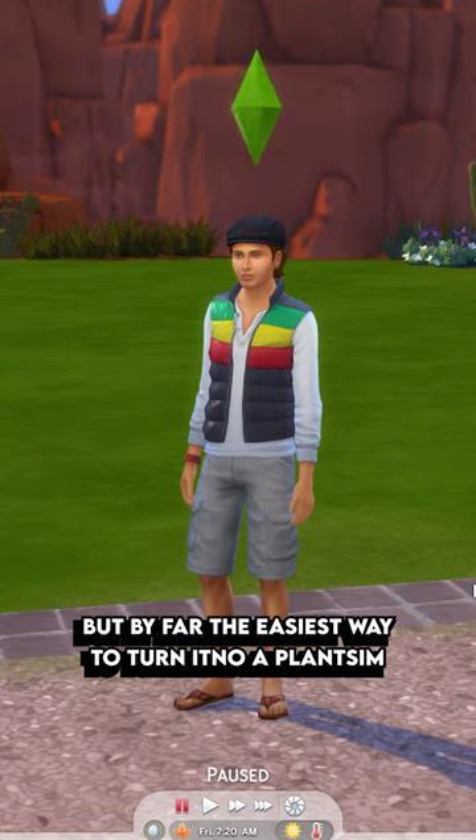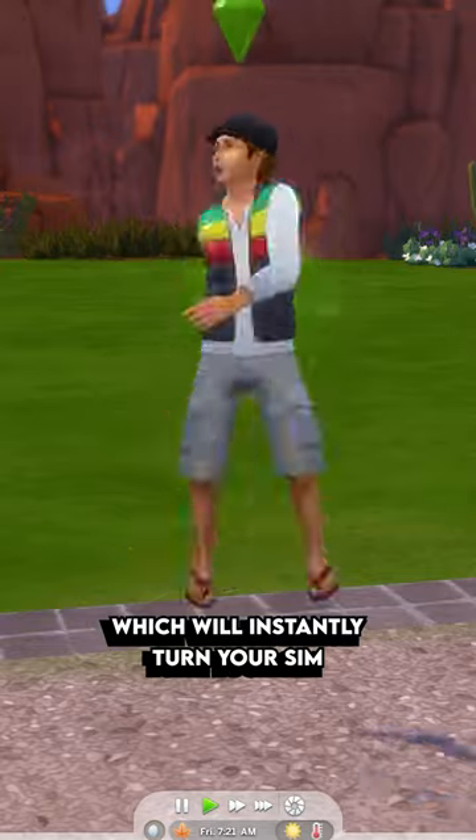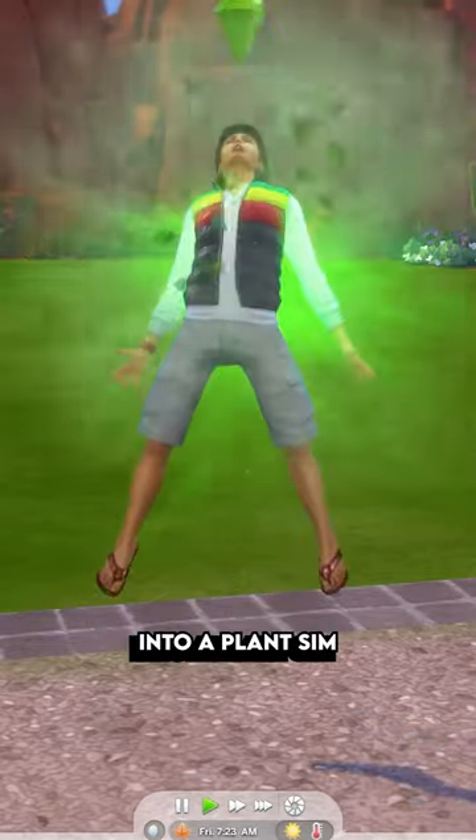By far the easiest way to turn into a Plant Sim is to shift-click any Sim and select 'Make into a Plant Sim,' which will instantly turn your Sim into a Plant Sim.